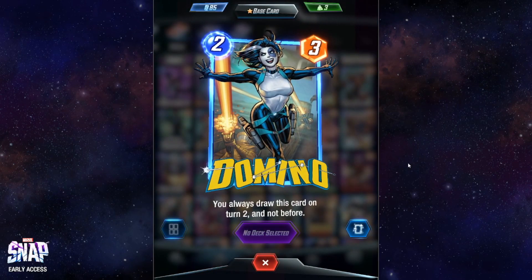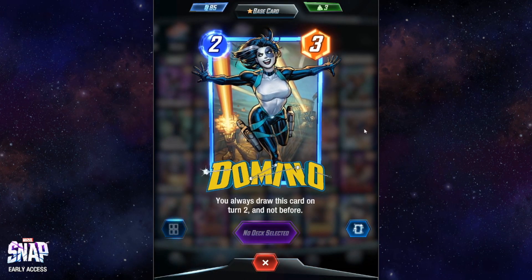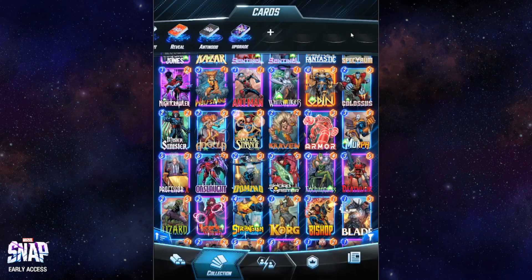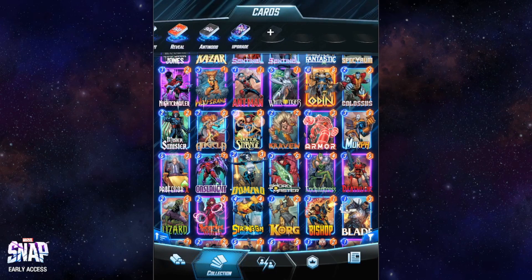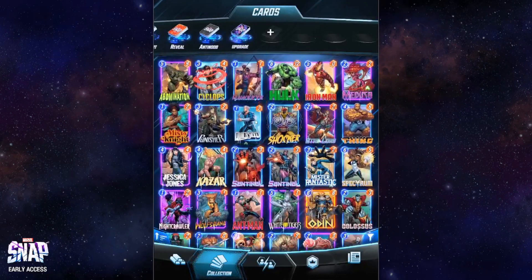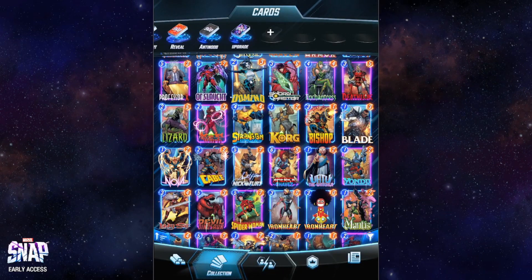Domino's only advantage is that you're guaranteed to pick this card on the second turn of the game. You know that on turn two you can play it and grant plus three power, but apart from that it does nothing else. This makes your strategy kind of predictable. Domino, Quicksilver, and America Chavez are all cards that guarantee when they appear in your hand. Personally I don't particularly like Domino — I'd advise replacing it with better two-cost cards.